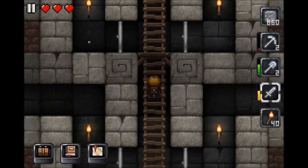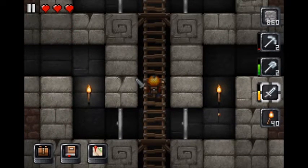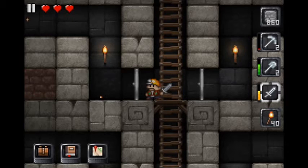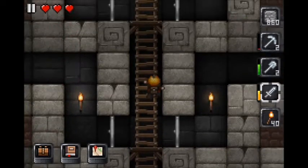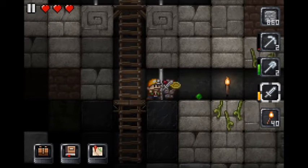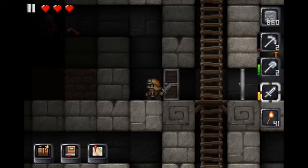If you see graveyard biomes on the surface, there are usually chests there. If you break one, a skeleton will come out, and when you kill that skeleton you have a chance of it dropping that sword — also a five or ten percent chance. I actually remember now just making new worlds and breaking graveyard chests to try and get it.